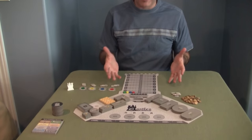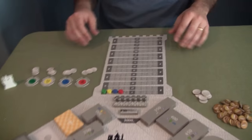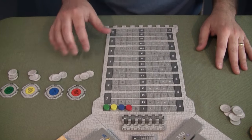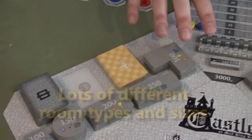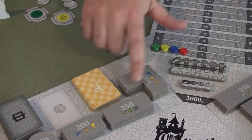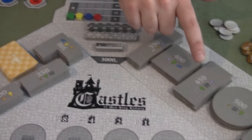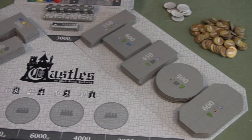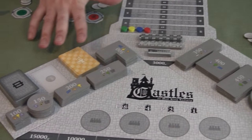As you can see, it already looks like a castle here. We've got our little scoring area that we're going to be growing. We also have different rooms that we're going to be building. These tell you the square footage, the size of the rooms, and the different types of rooms in those piles. There are also stairs and bonus cards.